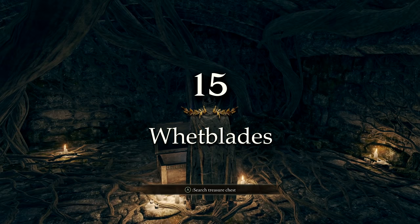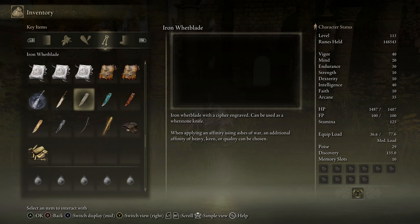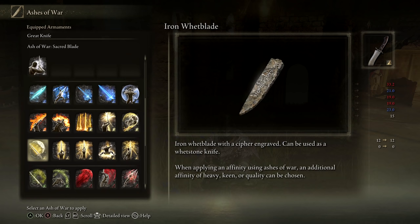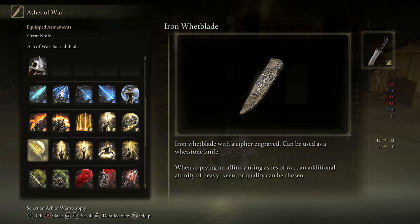Finally, everyone knows about the whetstone knife at the Gateside Ruins that lets you apply Ashes of War, but did you know there are also additional whetblades in the game? Finding these whetblades will unlock additional scaling options. The most accessible early-game whetblades seem to be the Iron Whetblade, which adds keen, heavy, or quality scaling and is located in Stormveil Castle, or the Glintstone Whetblade, which adds magic scaling and is located in Raya Lucaria.